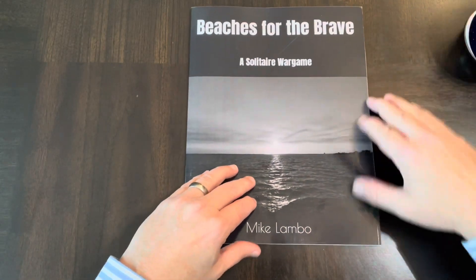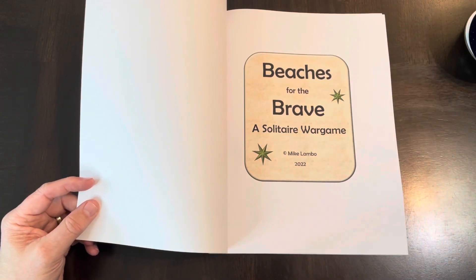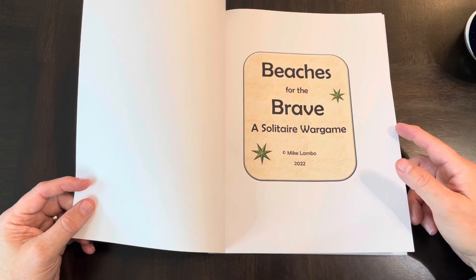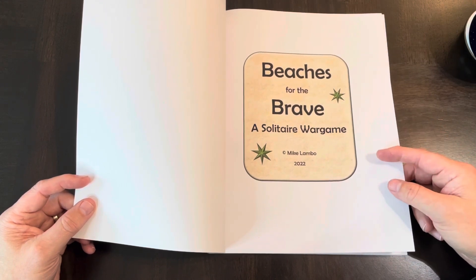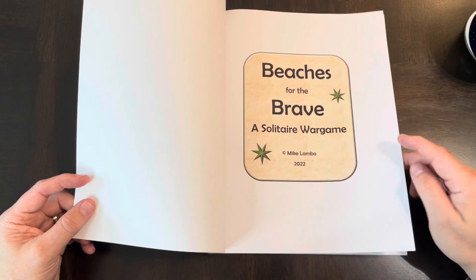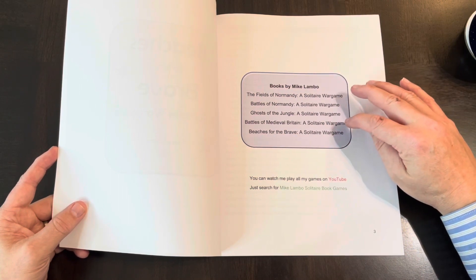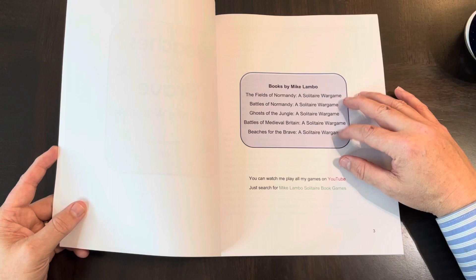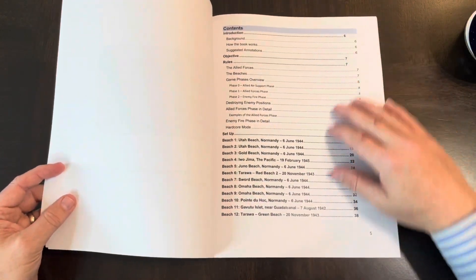Let's start looking into this book. It's Beaches for the Brave, a solitaire war game. I want to say thank you to Mike Lambeau — he sent this to me to take a look at. I've been covering his work, bought a few of his books, and he's been kind enough to send some my way. His books include Fields of Normandy, Battles of Normandy, Ghosts of the Jungle, Battles of Medieval Britain, and Beaches for the Brave. I've covered all of them except Fields of Normandy.